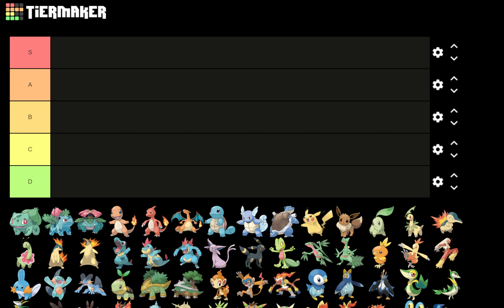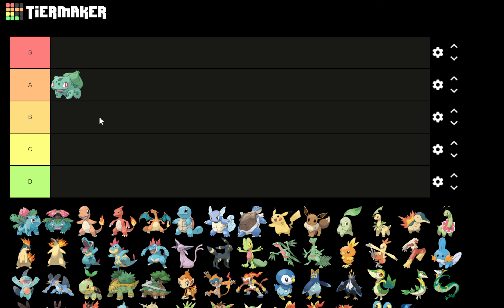Obviously you see Bulbasaur at the start — I feel we have to start with Gen 1 and Pokemon number one. I have Bulbasaur at a high A. I love Bulbasaur. What is Bulbasaur? Is it a toad, a frog, a dinosaur, an onion, a plant? You don't know, which immediately hits that theme of Pokemon — it's a pocket monster. Bulbasaur looks like it could be your friend, and it's visually interesting with the speckles and spots and the bulbed back without being overpowering. A perfect blend.